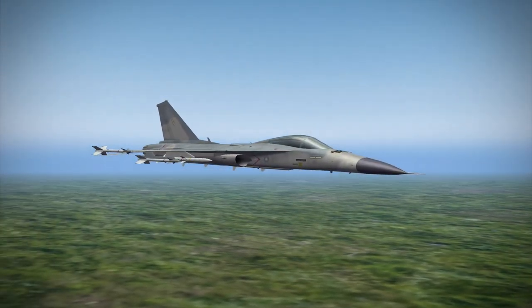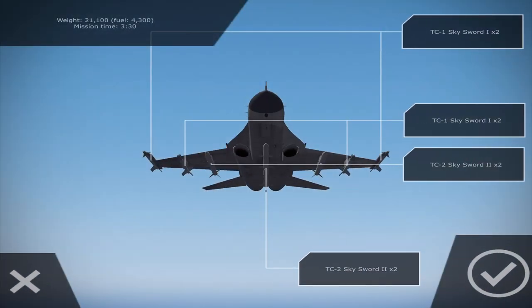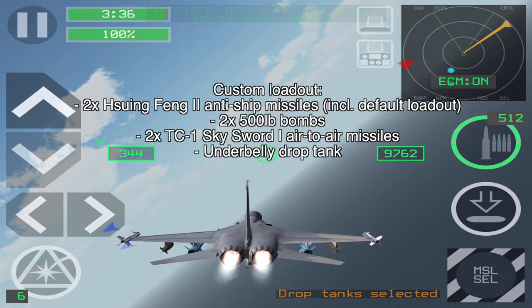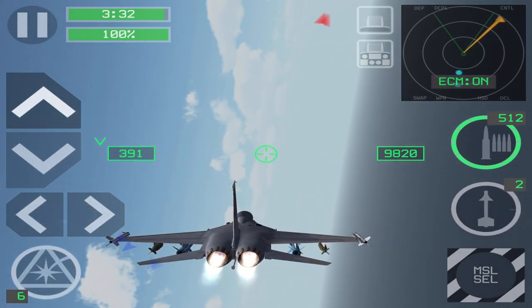I'll be putting links down in the description if you want to learn more. I'll be revving up the engines and I'll see you in the very first mission. Hey guys, welcome back to the first mission — this is going to be an anti-ship mission against enemy surface ships which include destroyers and frigates.